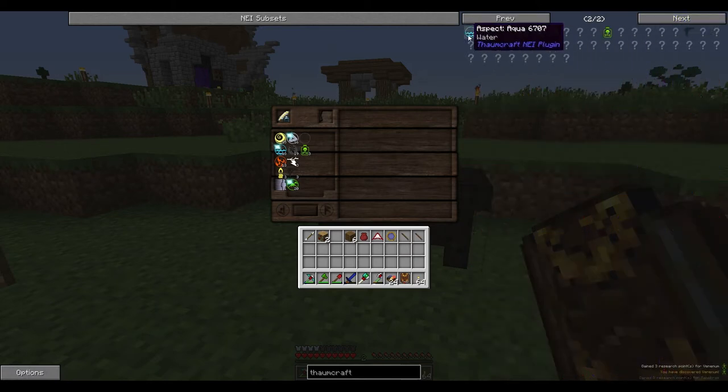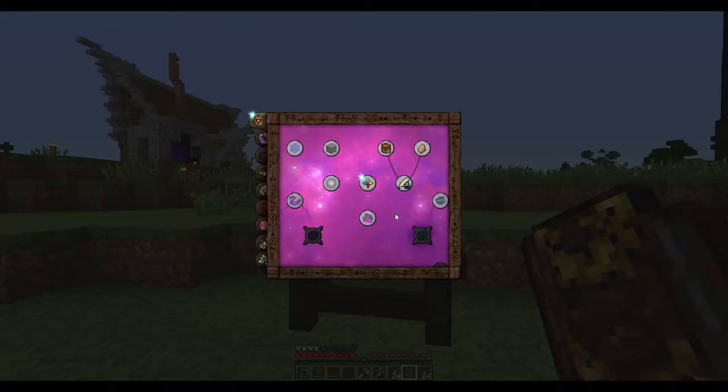On here it actually shows you them as you unlock them, so we can see everything here nicely. Fire and water, fire and tempers. Yeah, this goes down basically. So we're actually going to make a table thingy.